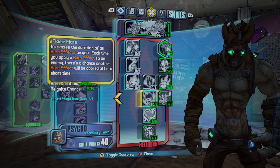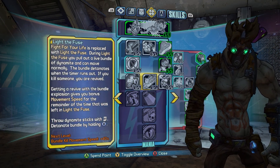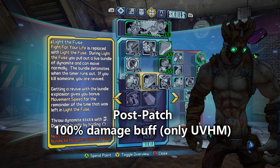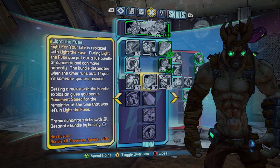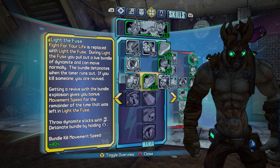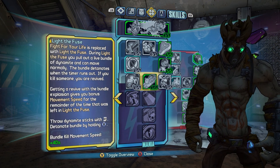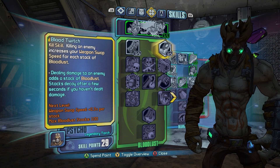Next is Light the Fuse, which has always been a weird skill they've been trying to fix. If you don't know what it is, it allows players to pull out dynamite during Fight for Your Life and move normally — the dynamite can be thrown to damage enemies and cause a second wind. They buffed this in the community patch to a 100% extra damage buff, but only in Ultimate Vault Hunter Mode, so it won't work in True Vault Hunter Mode or normal mode. The mobility is nice because you don't want to get caught behind cover when trying to get your second wind.